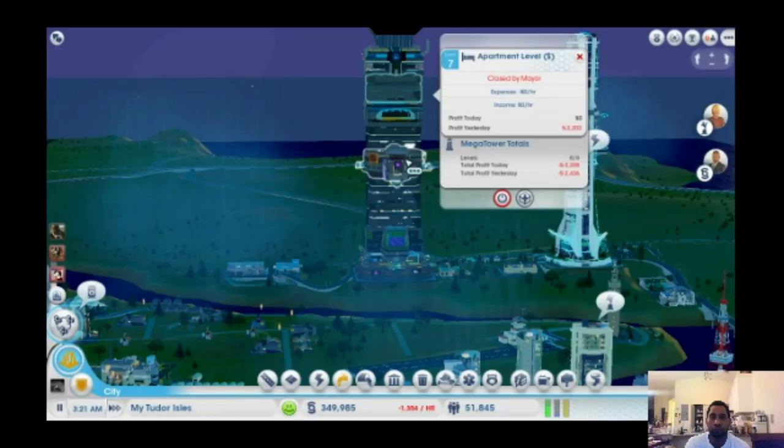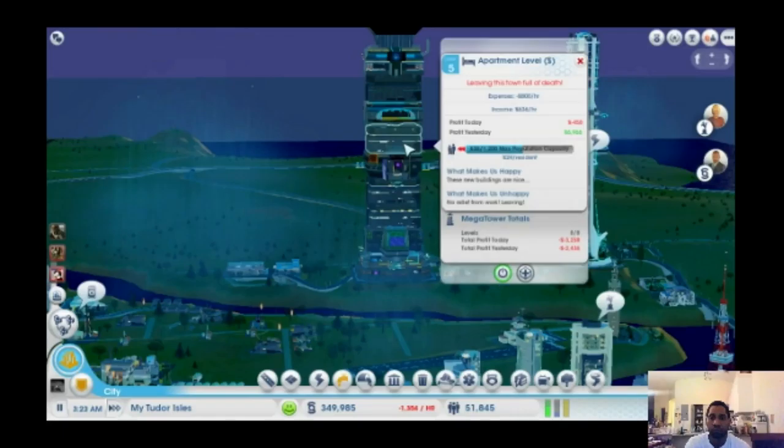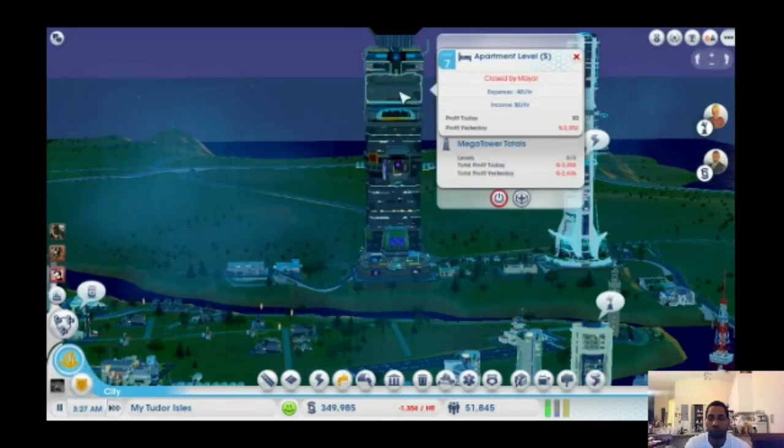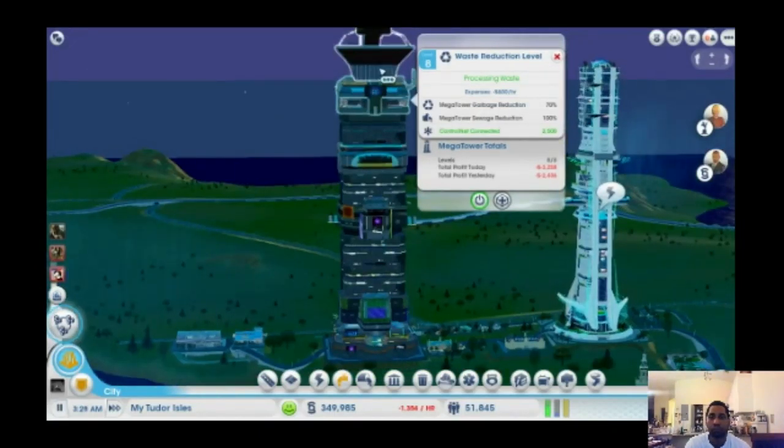RCI is what some people call it — Residential, Commercial, and Industrial needs. It's basically a suggestion bar from your city managers of what they think your city needs to bring up the happiness and keep that smiley face smiling. What we're looking at now is a mega tower.